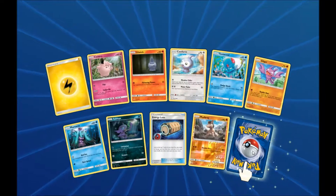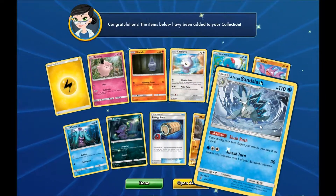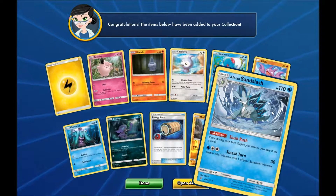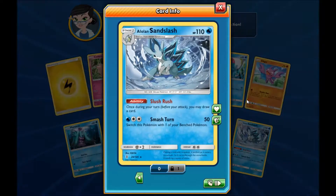And our very first rare is... I can't tell if it's holo or non-holo on these cards, but I think it's a non-holo. Anyway, it's an Alolan Sandslash. This is pretty freaking awesome — I love the look of these guys. All right, there's pack one, let's get another one open.